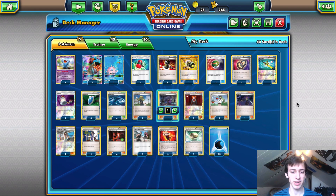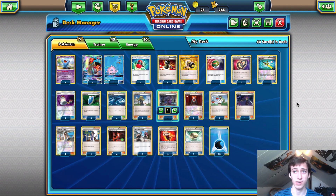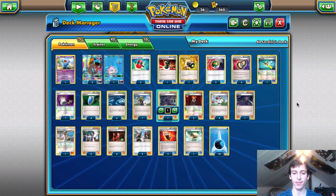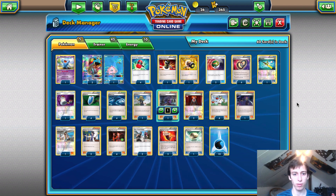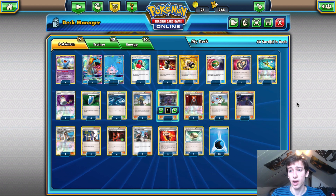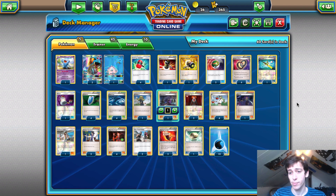Now let's briefly go over matchups. The current best deck in the format, Decidueye, is a really good matchup. Decidueye needs two energy attachments to start attacking and you just keep getting rid of them. The only way Decidueye really wins is if they have a Vileplume with a Float Stone on the bench and a different Pokemon with Float Stone on the active, so they can attach to a benched Decidueye without you disrupting it. But if they don't have that setup, you just Lysander up the Vileplume and force them to retreat or knock it out.